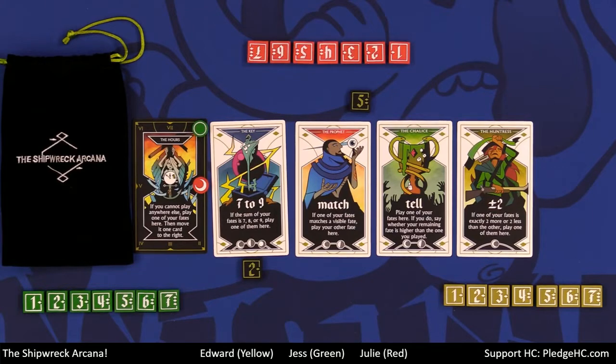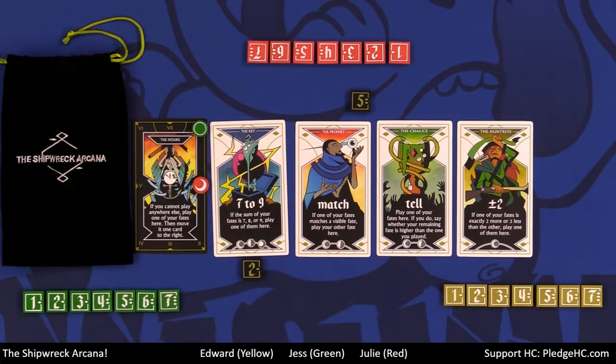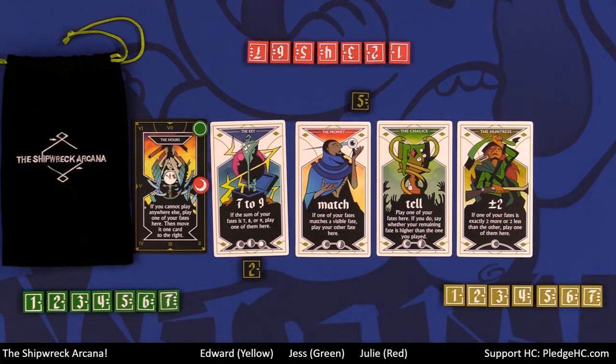Play continues until either the score or doom marker reaches seven. It's essentially a giant logic puzzle — not just about where you can play a tile, but where you should play it to convey the most information. Inductive reasoning also comes in: why did they play there, and why didn't they play somewhere else?